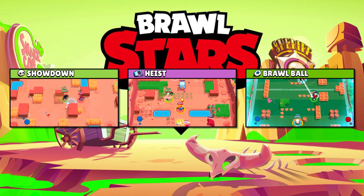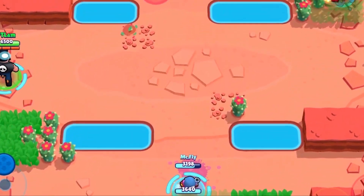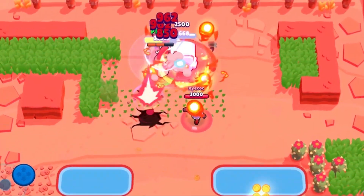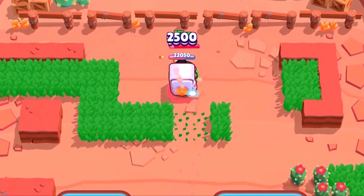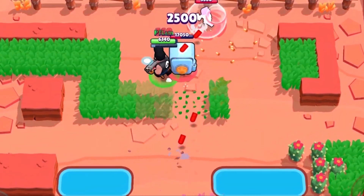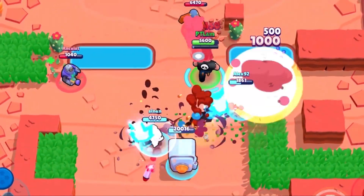The best modes for Bull to gain trophies are Showdown, Heist, and Brawl Ball. Bull is very good in Heist mode due to his super, which allows him to charge toward the enemy safe even from a long distance away. As he has high health points, he can survive longer and deal more damage to the enemy safe. Additionally, the openings he creates by breaking walls in his path can also be utilized by teammates to attack the safe.